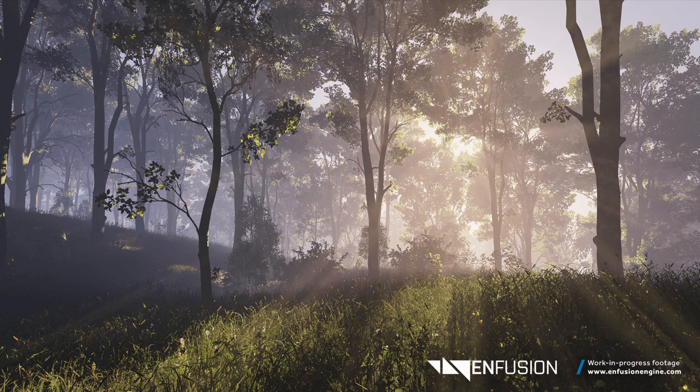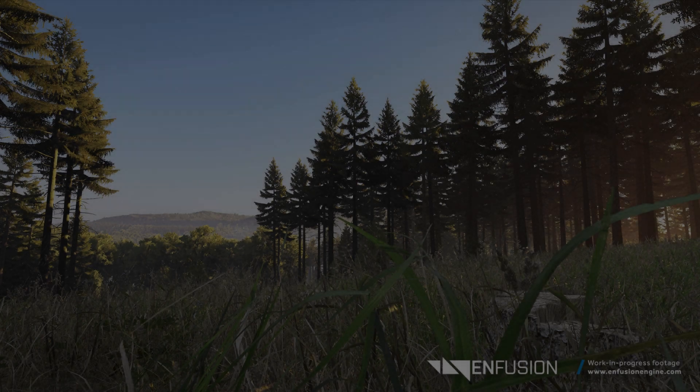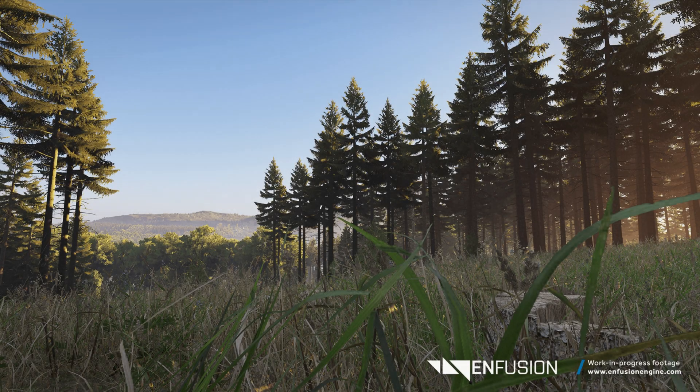Whilst we're tapping into procedural animations, could something be done with how the player model adapts to inclining or declining paths? I kind of think how Ghost Recon treats the player model going down a steep hillside — maybe not to that over-the-topness, but something adaptive. Even looking at how models move through mud, tall grass, or how they navigate tight spaces, would be a real bonus here. I know there's only so much they can do because real-time procedural animations could be a big frame dragger, but there's definitely potential here.